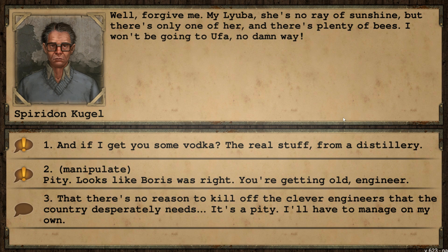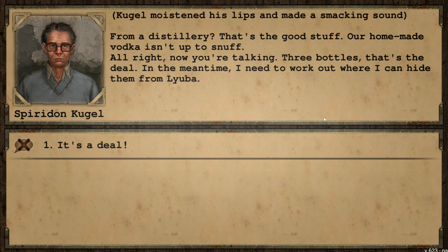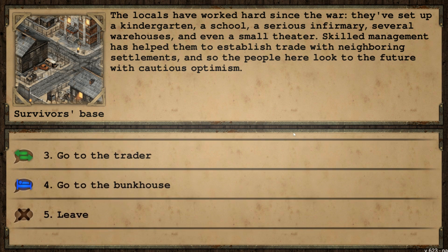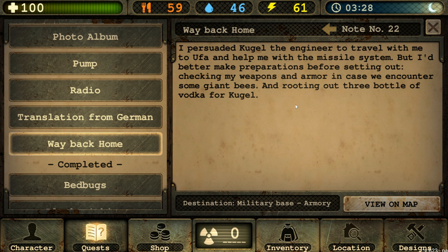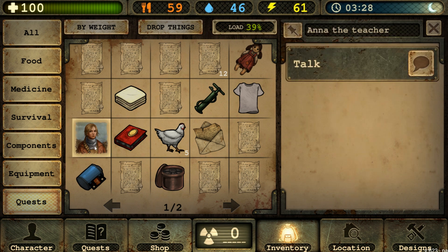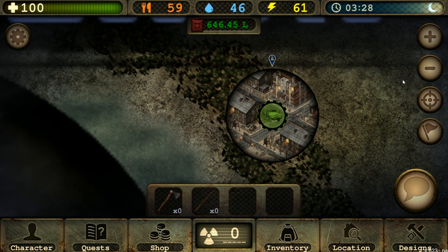I offer him vodka — the real stuff from a distillery. He moistens his lips: 'From a distillery? That's the good stuff. Our homemade vodka isn't up to snuff.' Now we're talking. The deal is three bottles. I already have them. I persuaded Kugel the engineer to travel with me to Ufa and help me with the missile system, but I'd better make preparations — checking weapons and armor in case of bees. He's now traveling with us. I forgot exactly where I need to take him, so sorry, you're with us for a while.